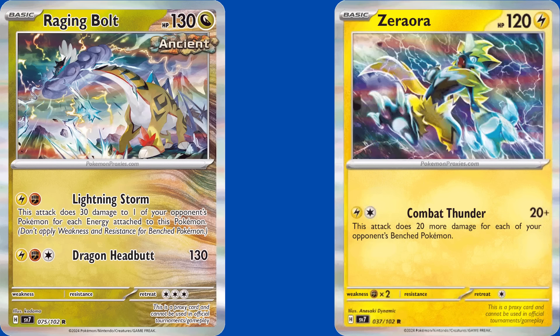For the last attackers worth getting from Stellar Crown, we have the new Raging Bolt and Zeraora. The new baby Bolt can easily deal with Mimikyu while also sniping some damage to the bench if you came up short on a KO. The new Zeraora, meanwhile, gives Lightning decks an easy way to deal with Palkia V-Star on a single prizer, as it does 20 damage plus 20 more for each of your opponent's bench Pokemon. So if they've filled it up all the way to 8, you're dealing 180 damage before weakness is applied.